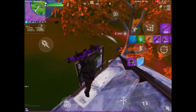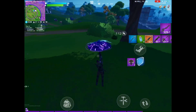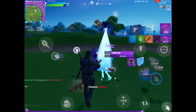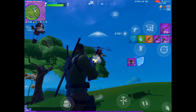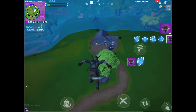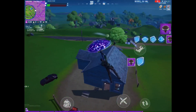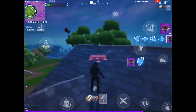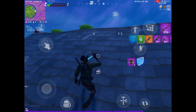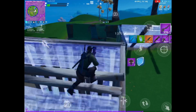Weapon-wise, I'd really recommend that if you have room for it, take a heal over an AR if you have the Minigun. The Minigun right now is so OP — the bloom is so good from a distance, especially if you have the Mythic, that you can shoot people from a pretty good distance. It's kind of crazy to say, but people usually can't outbuild it, especially when they're a solo.